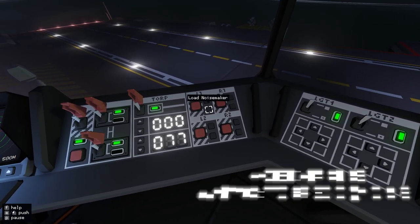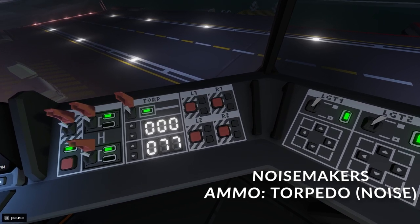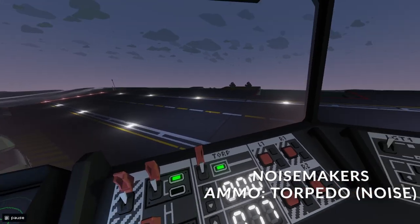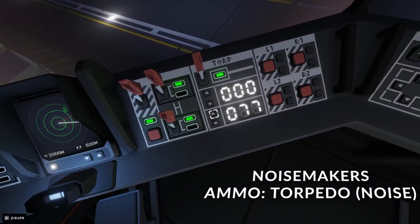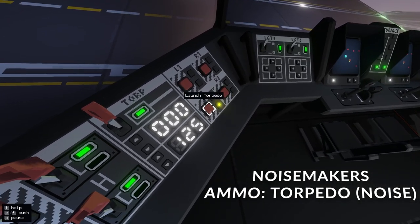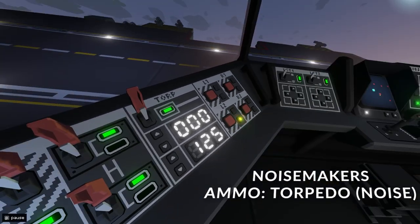You've also got your noisemakers. With your noisemakers, these will emit a radar signal and divert the enemy torpedoes away. So if a torpedo is coming at you and you want to send it in a different direction, give this a bearing where you want it to fire, load the noisemaker, and then fire. If a torpedo is coming at you, it will try to follow that.